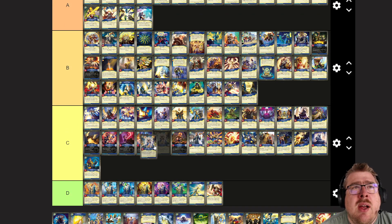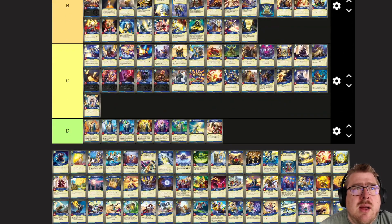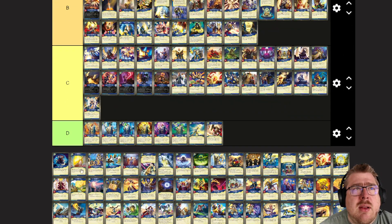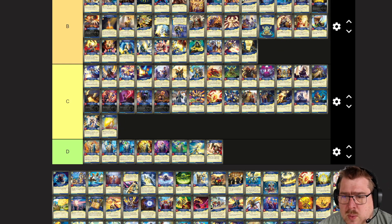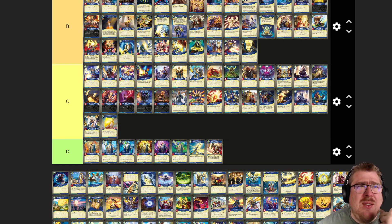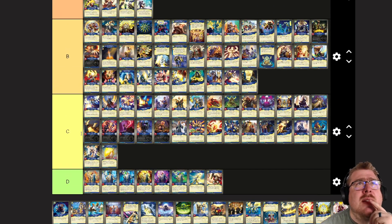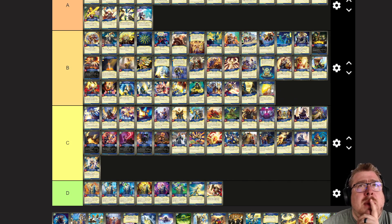Lightsmith Claryel: pretty weak, in my opinion. Illuminator: the ability exhausts up to four friendly Sanctum creatures. For each creature exhausted this way, stun and exalt a creature. I guess you're kind of getting a slow reap benefit, so maybe it's okay. Maybe it belongs in B tier.